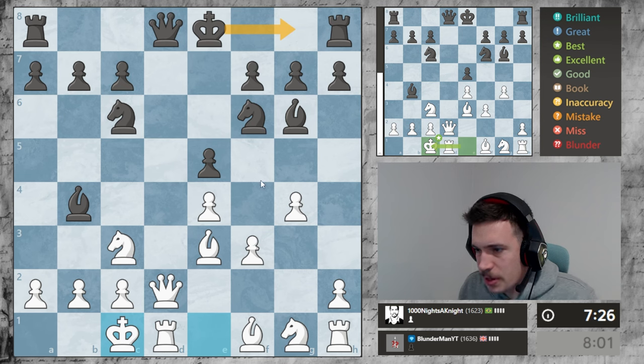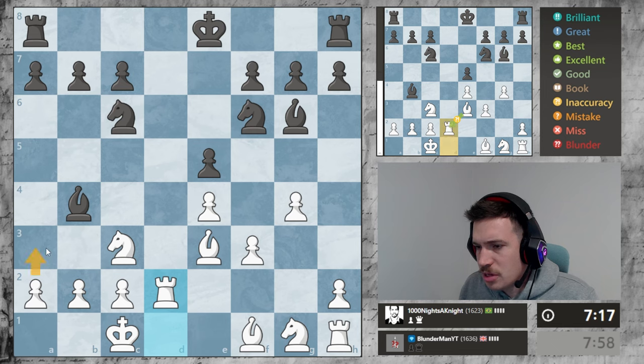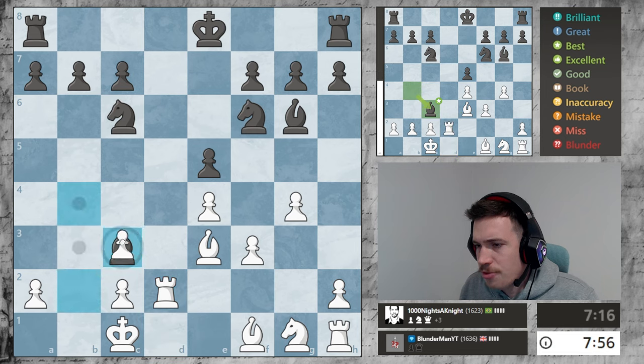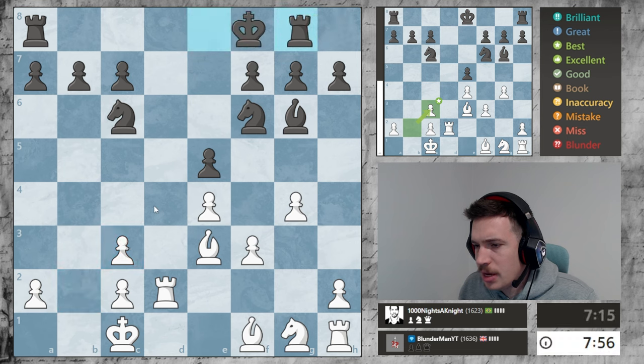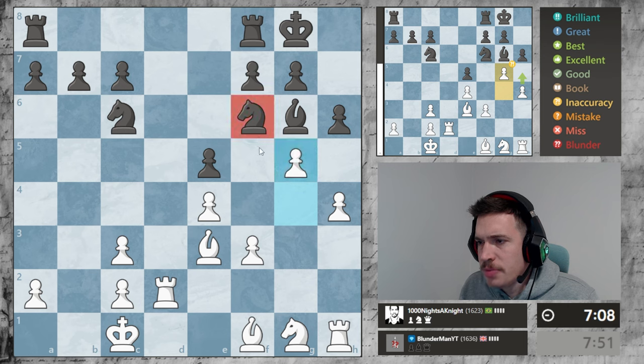He's wanting to castle this way - we can see that. Let's try to do that as soon as possible. Maybe I should have played this and this, just trying to open my king up. I'm gonna go here - it kicks the knight away, and if the knight kicks away we can jump in here and take these pawns.